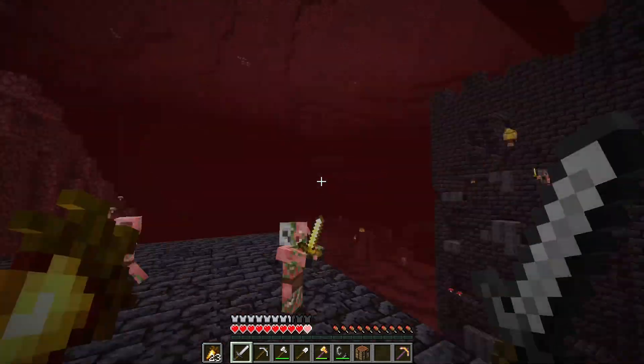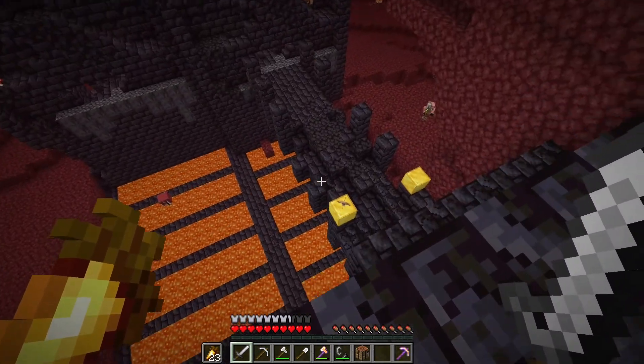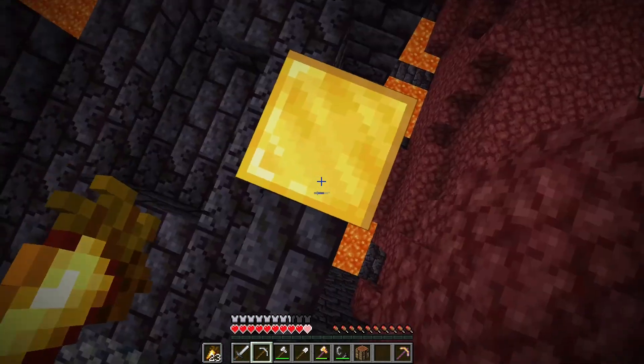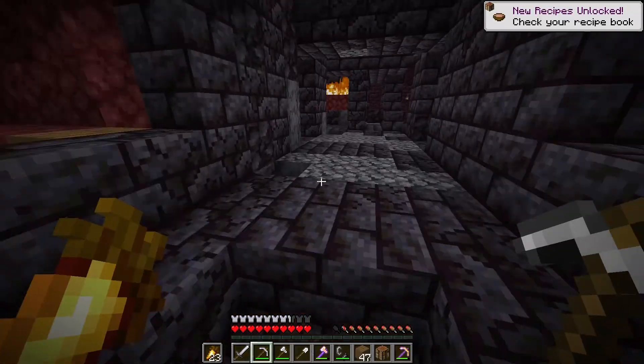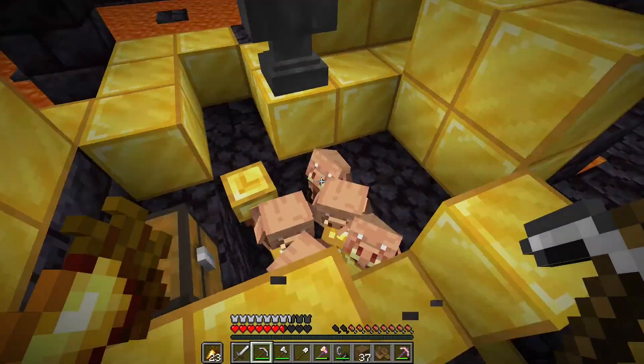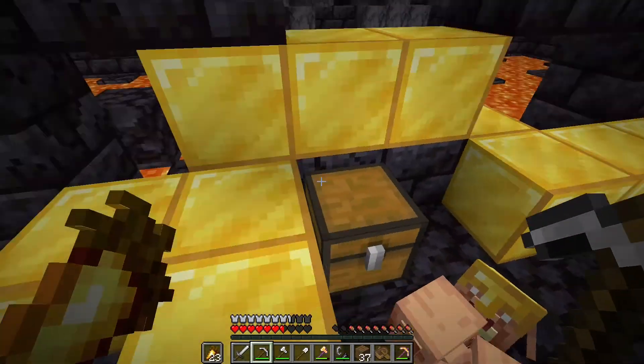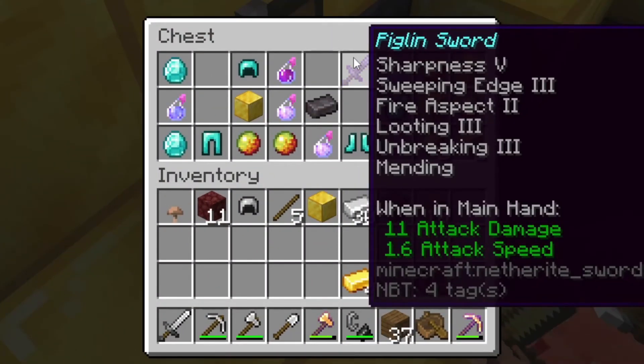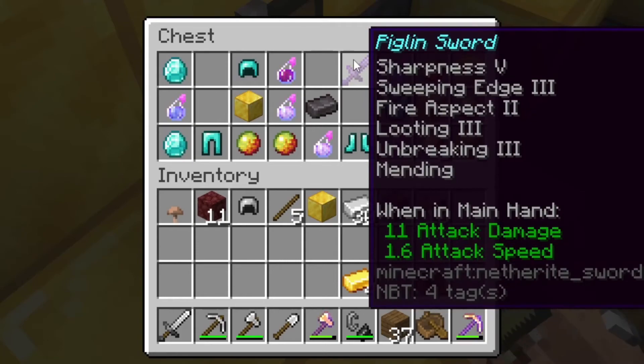We spawned right above our bastion! I don't have any gold armor, so if I get some of this gold I can craft some. Let's make a gold helmet — I'm gonna go mine the gold down here. There are some piglins in a hole, and there's so much gold here. In this chest — oh my god, look at that piglin sword! What an amazing sword.